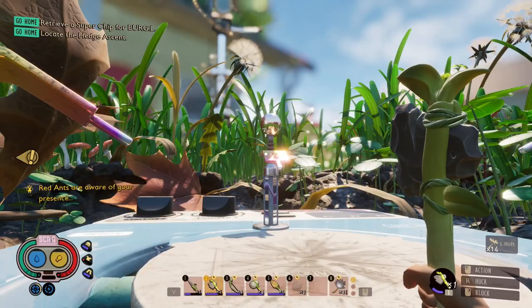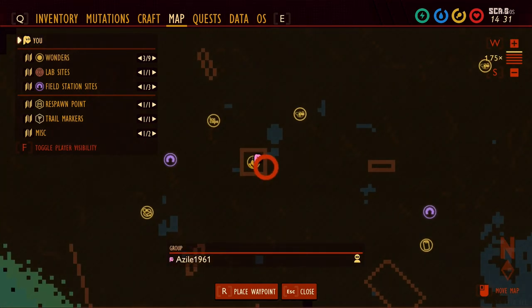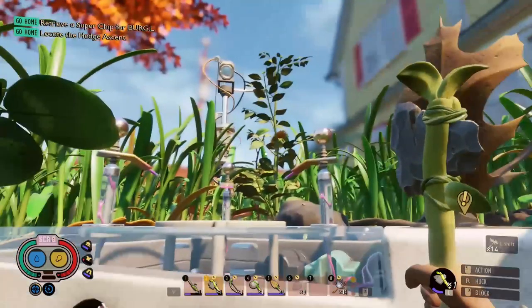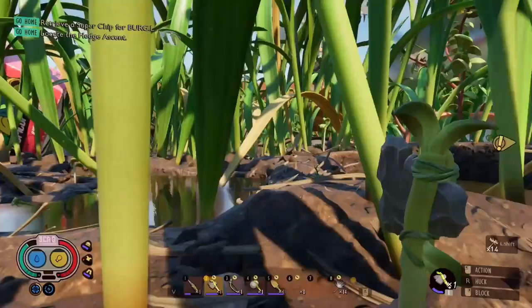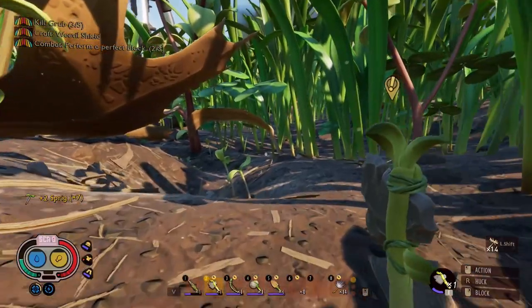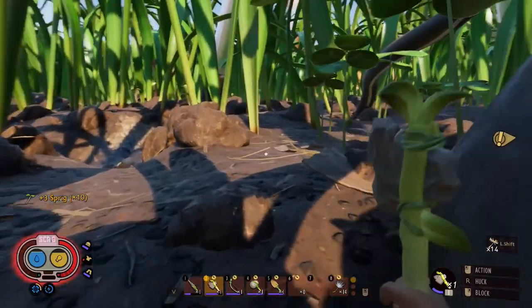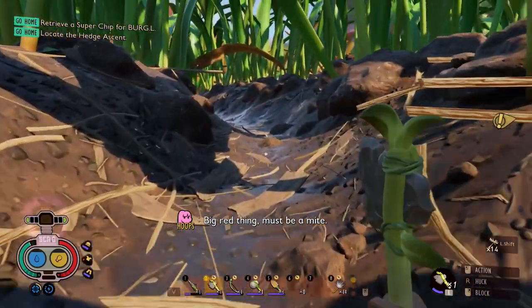I guess we'll just go this way and see what we run into. Which way was I facing? I've gotta get my bearings somehow. I want to go along the house. We might as well try to pay attention to what's going on — I'll just blindly stumble into something. Let me check my map — yeah, I'm going the right way. I haven't moved very far, that's for sure. Quite a little journey.